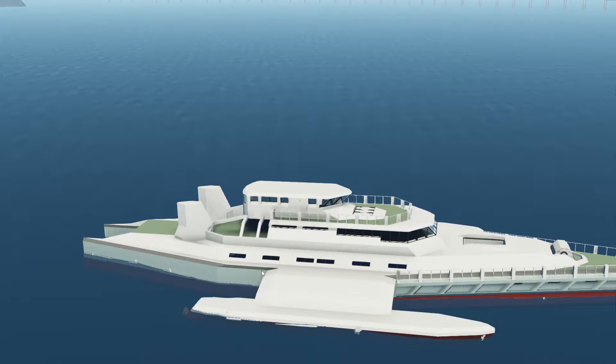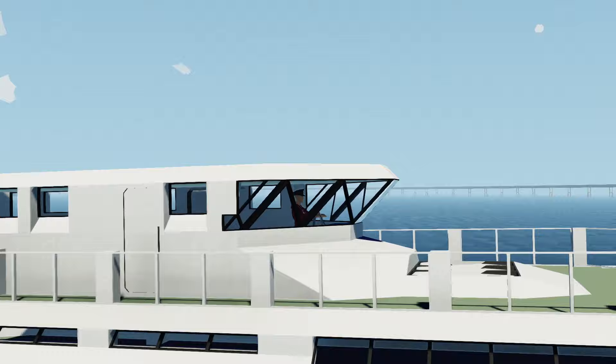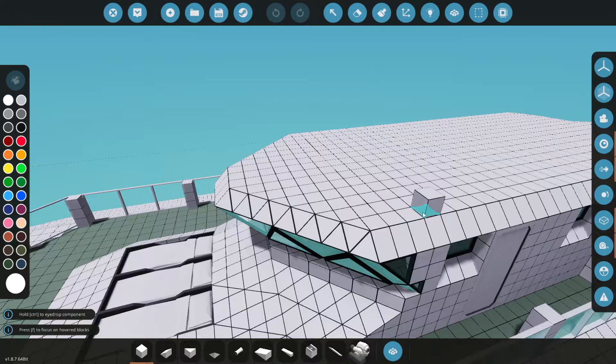Today we are back in Stormworks yet again, and today we're actually back in with our Trimaran. As you guys can see right here, this thing is actually almost ready for actual engines and stuff like that, but a suggestion was made that we actually flip this over. What I mean by that is we actually continue this angle right here on this bridge, and hopefully that'll make this bit look a little bit nicer. Whether that's true or not, I'm not sure, but I think it's a cool idea, so let's get to it.